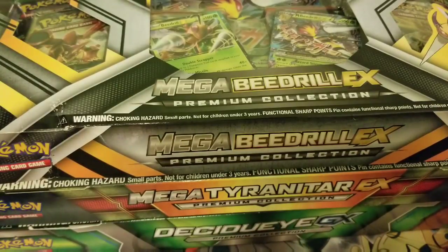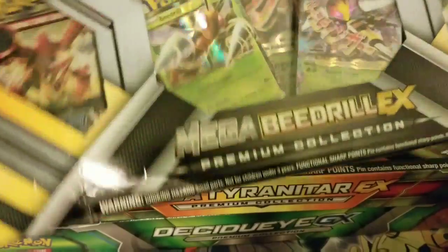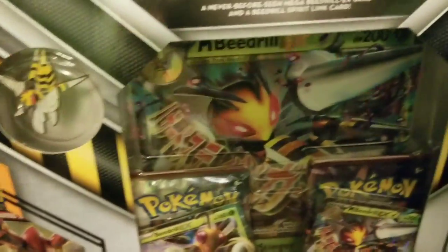I know, just go back to the EX cards. Look at this beautiful Mega Beedrill — it's so pretty. There you go, you can open it up.